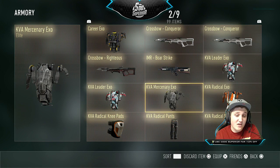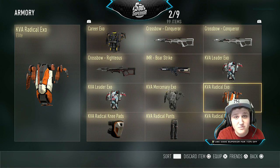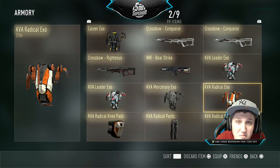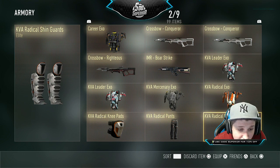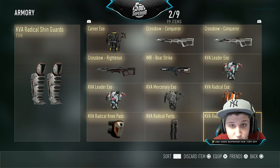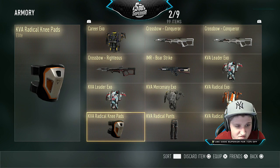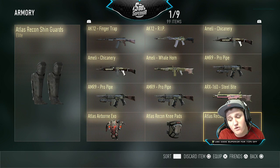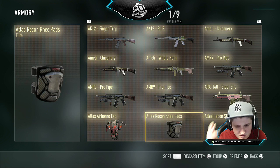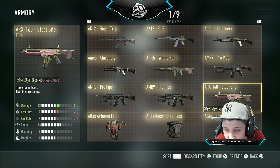This one looks like a slab of concrete with cardboard mixed in — awful. Then we have this creamsicle exosuit which is kind of stupid but it's elite so I can't complain. These shin guards are pretty cool if you're a soccer player. More boring knee pads and shin guards on what I'm calling the good page. That one actually looks pretty cool — looks like there's lava on it.